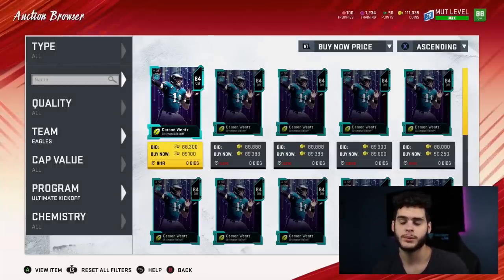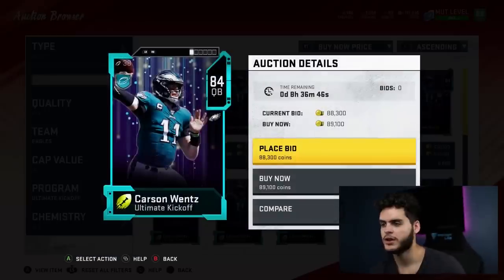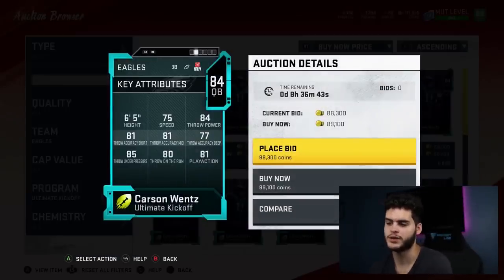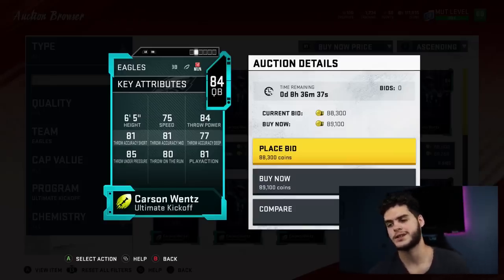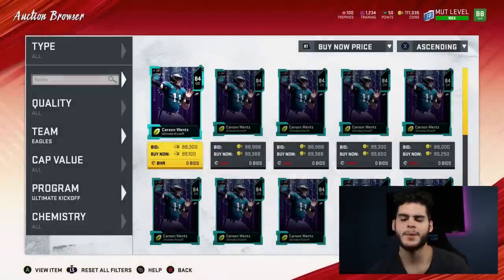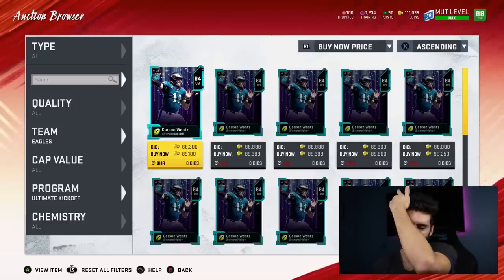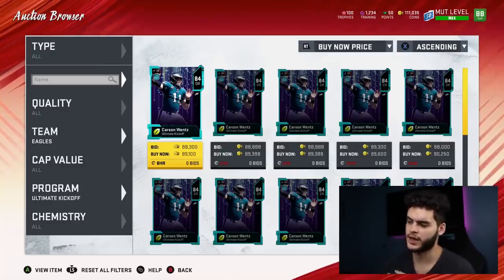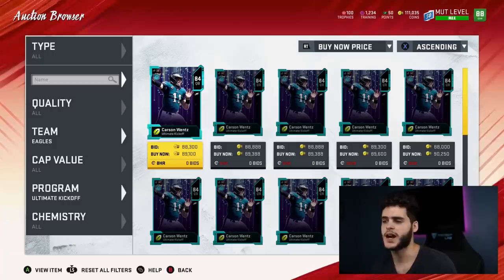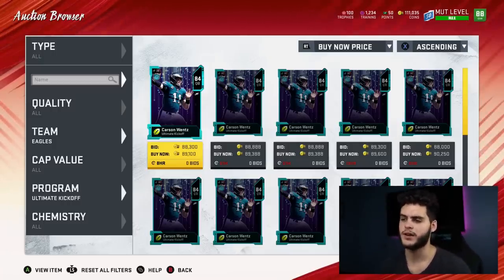Another solid pick is Carson Wentz — he's a quarterback so you might actually get some use out of him on a budget squad. He has 84 throw power, 81 short accuracy, 81 mid accuracy, 85 throw under pressure, 83 on the run, 81 play action, and 75 speed at 6'5". I imagine the Eagles go like 12 and 4, maybe 11 and 5. Either way, they're Super Bowl favorites, so his card should hit 93 sometime around late November or early December.